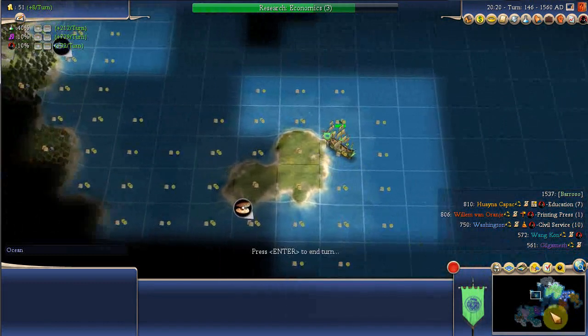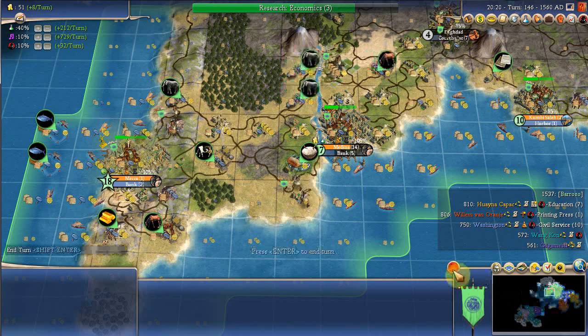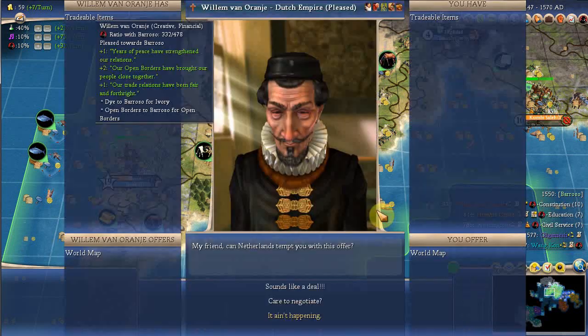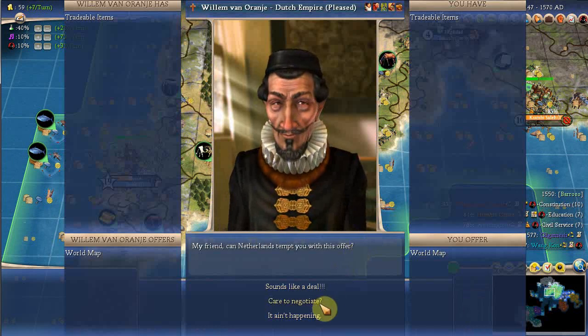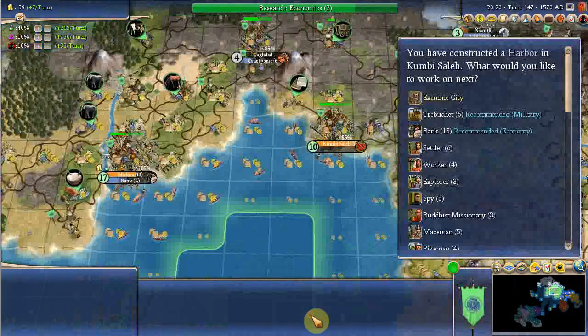I'm exploring, looking for new places to settle and there may be some bit of land here. This is my kingdom or whatever it is. I don't want to swap a world map with him now actually — not anymore. I've discovered stuff.